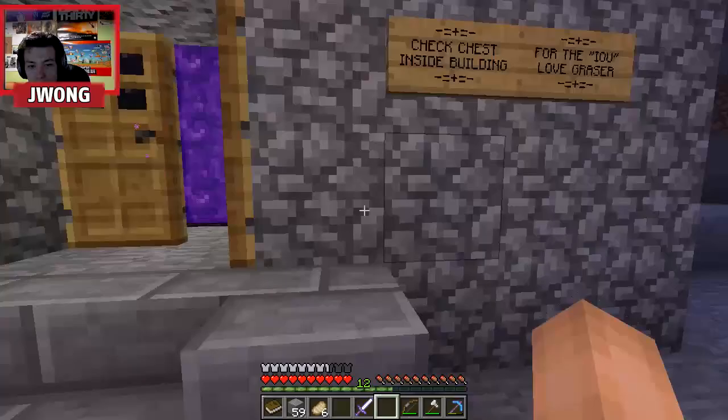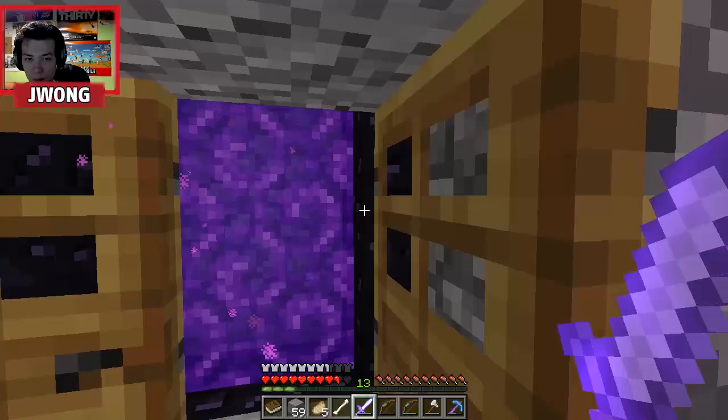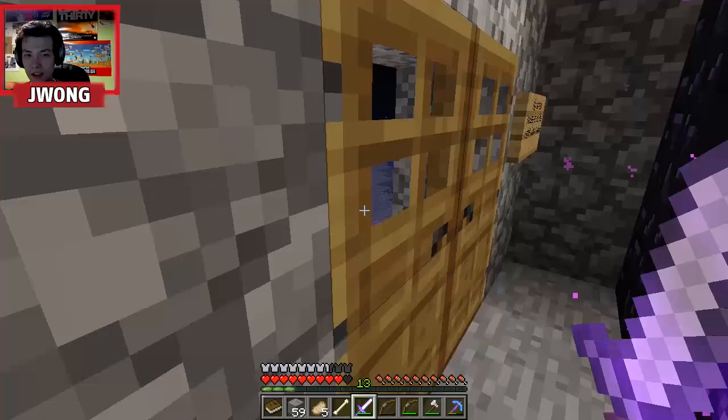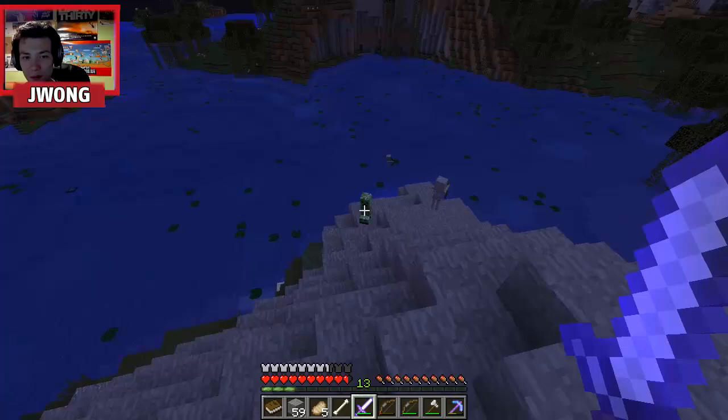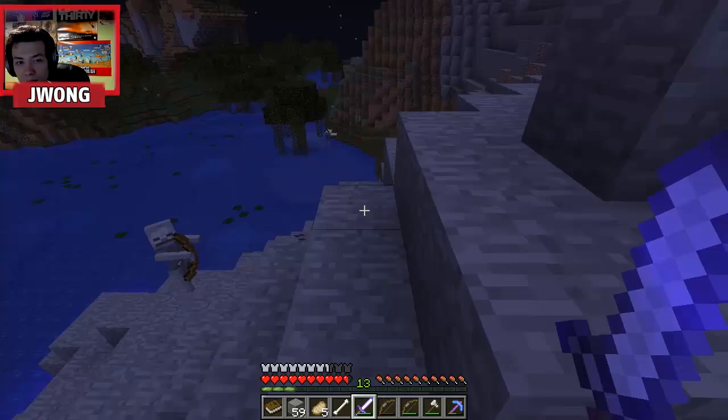Grazer left a sign saying 'Check chest inside building for the IOU — love Grazer.' So we're going to open this thing right here — inside the building — and it looks like he left three gold ingots, just like he said back in the video! Thanks Grazer, I love you so much. Thank you for taking my lapis that I probably won't be using often, mostly because I don't have a lot to enchant.